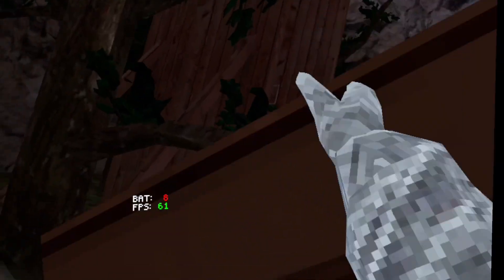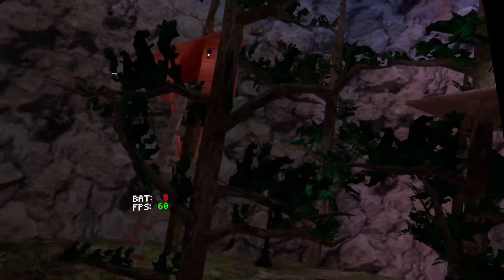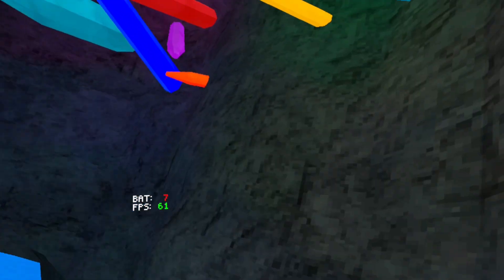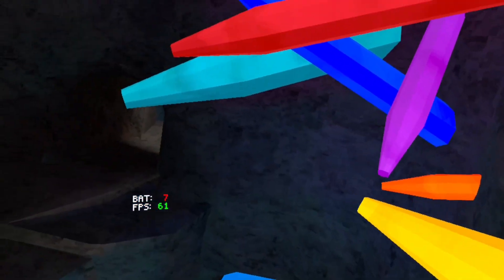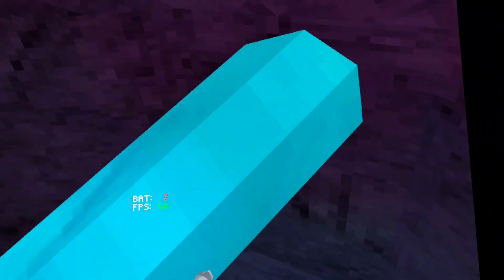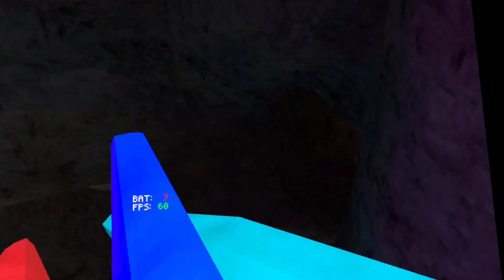The next glitch takes place in here and it's pretty funny, but it doesn't really do anything. See, near this blue crystal right here, there's like an invisible platform that you can land on.